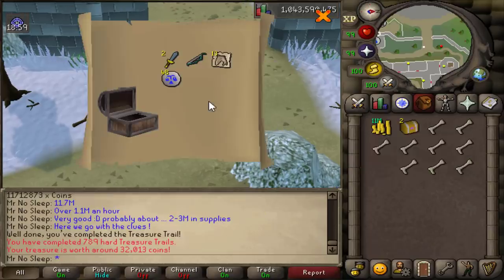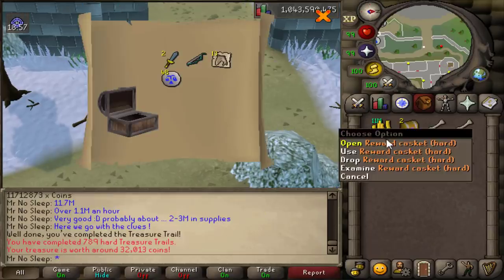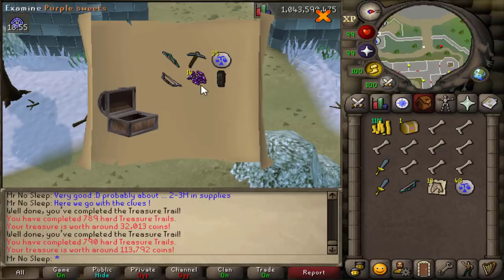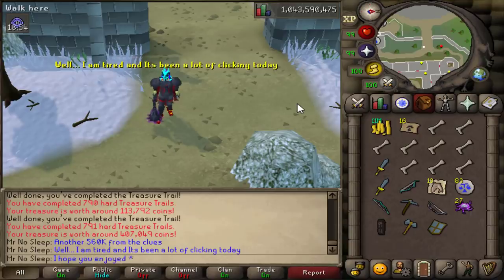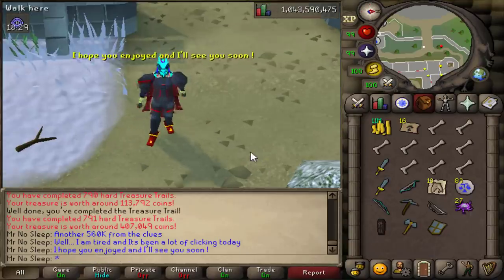That's over 1.1 mil an hour with roughly 2 to 3 mil spent in supplies. From the three hard clues: 32k from the first, 113k from the second, and 400k from the third — not bad at all. I hope you enjoyed today's video. I promised a video yesterday and wanted to upload at 10 o'clock — it's 4:44 in the morning now, but it was an all-nighter. See you guys tomorrow night with another wilderness video. Until next time, Mr. NoSleep out.